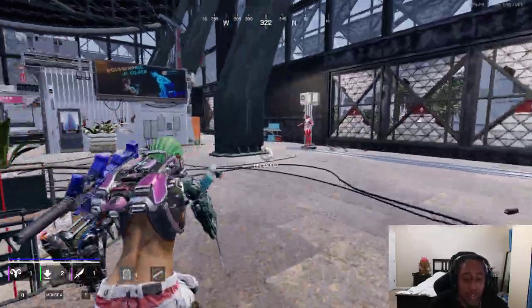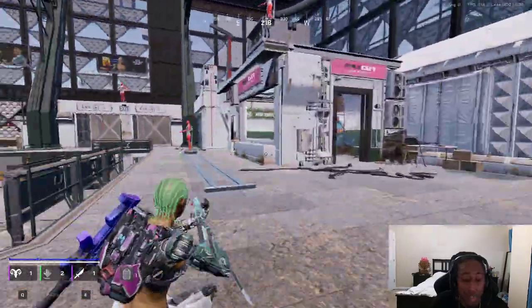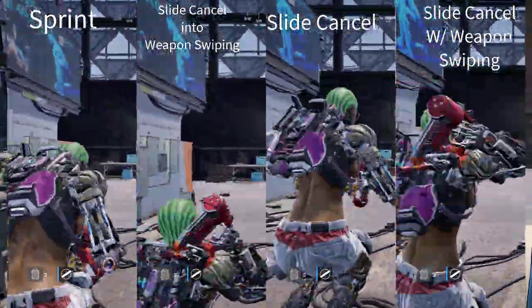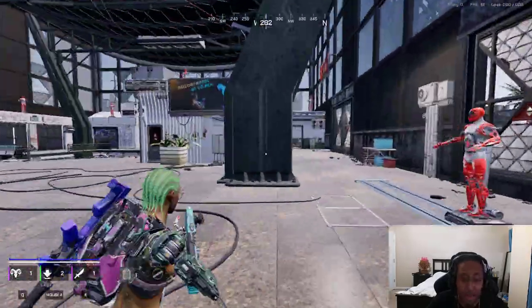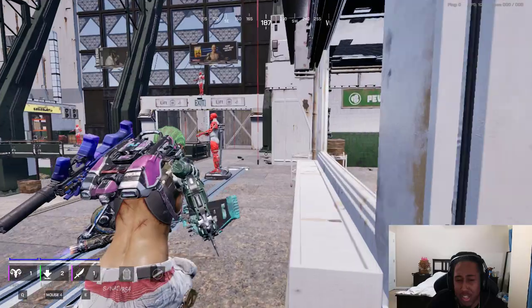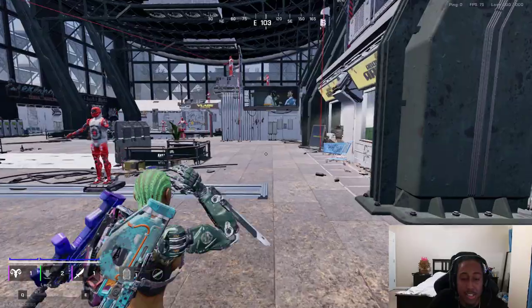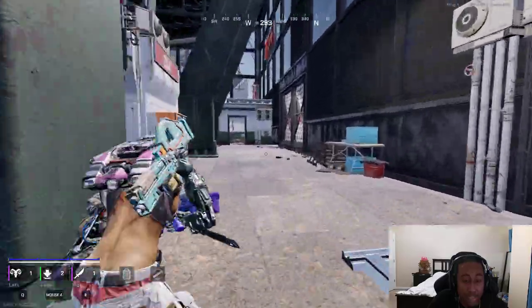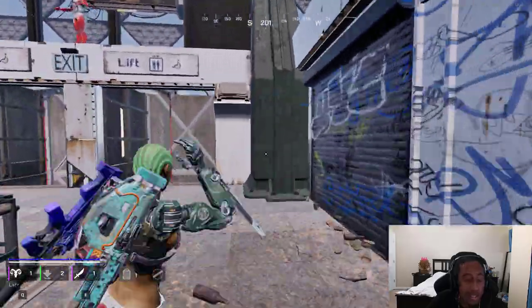The final slide cancel variant is combining slide cancels with weapon switching at the same time. I tested this in a speed run using all mobility — this is the fastest way to move in the game right now. Second fastest is just regular slide canceling, and third is normal sprinting. So: normal sprinting is technically the slowest, slide canceling is second, and slide canceling while switching your weapon is the fastest.